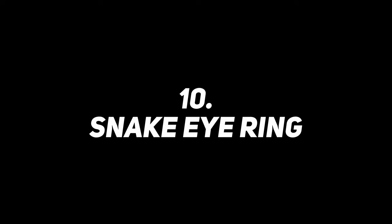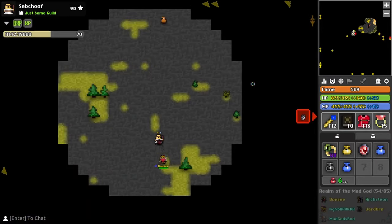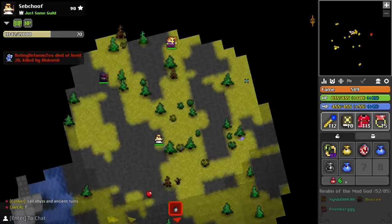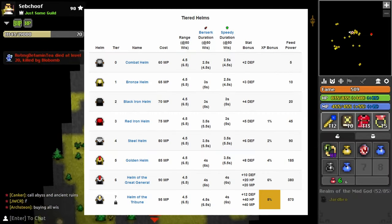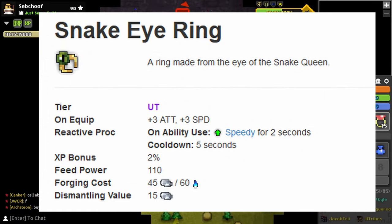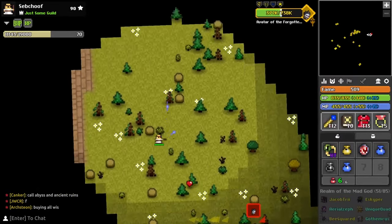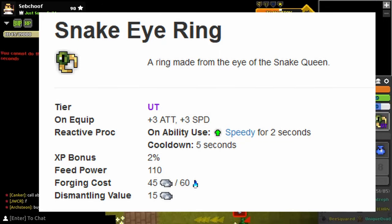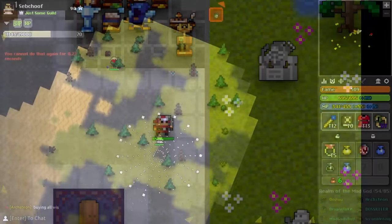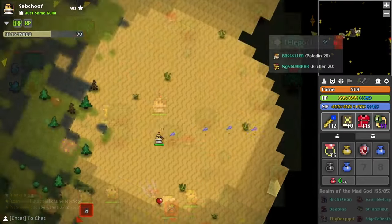At number 10 we have the Snake Eye Ring. This item is busted for all players, not just beginners, and you should have one on you at all times unless you have a better speedy option like the warrior has with his helmet. The stats of the Snake Eye Ring aren't anything special - it's just free speed and free dex - but it's the passive that it holds which is insane. When you use your ability you get a two-second speedy with a cooldown of five seconds. Speedy basically doubles your speed.